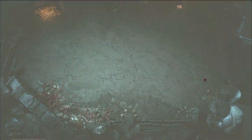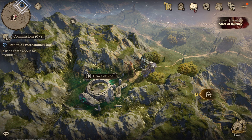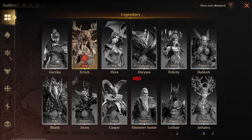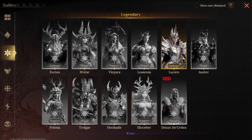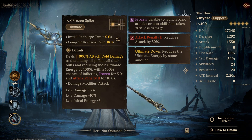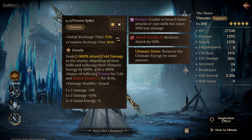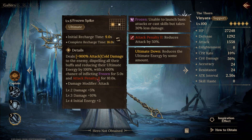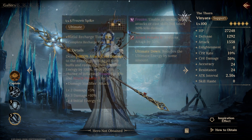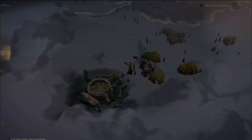If you're lucky enough to get Vinyara, she's really amazing in everything — and that definitely includes the Grave of Rot. A lot of people have gotten Vinyara on Season 1 accounts. She reduces ultimate energy by 100% for the boss and puts up attack penalty, which makes a massive difference in being able to slow the boss down to allow your team to actually go through a proper rotation.